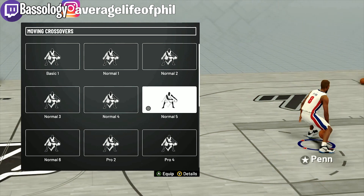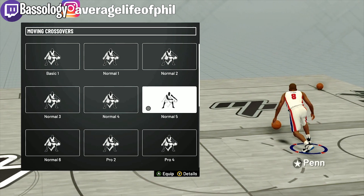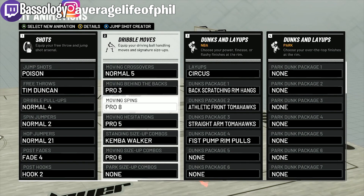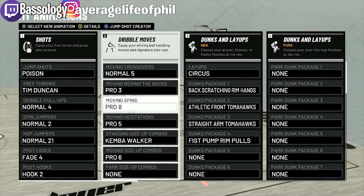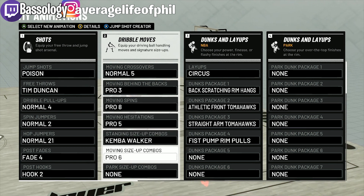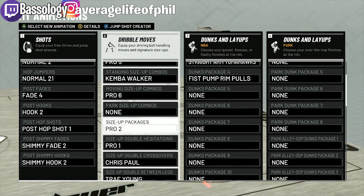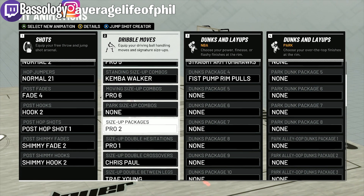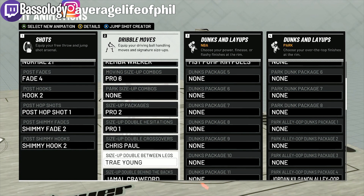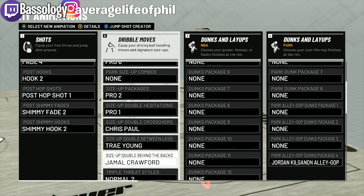Even with the between-the-legs that's pretty quick, but it depends on how you feel and how fast you play. My behind the back is normal three. Moving forward spin is pro three, spin pro eight, hesitation pro five, standard size-up is Kemba Walker, moving size-up combo pro six. No park size-up. Ball handling size-up packages is pro two, size-up double-head fake is pro one.